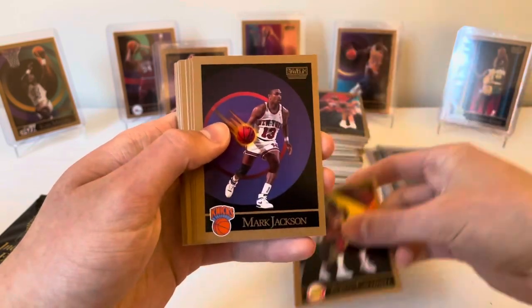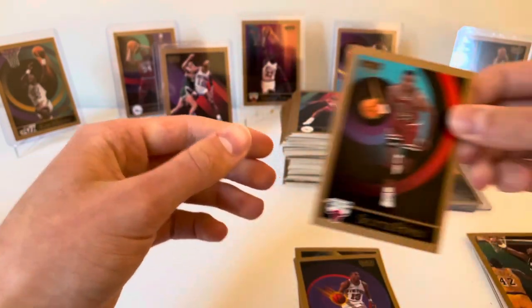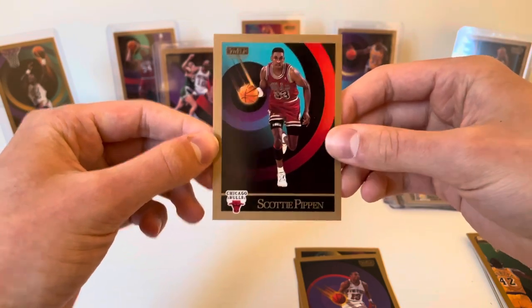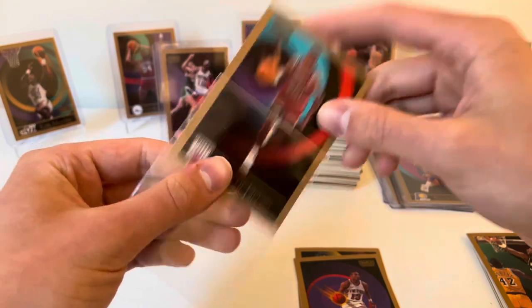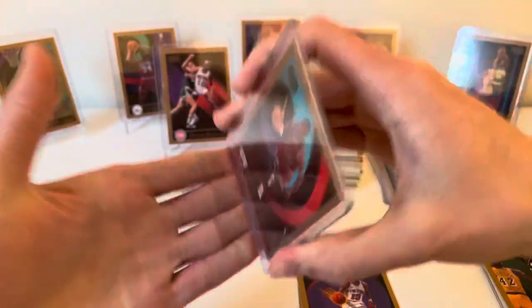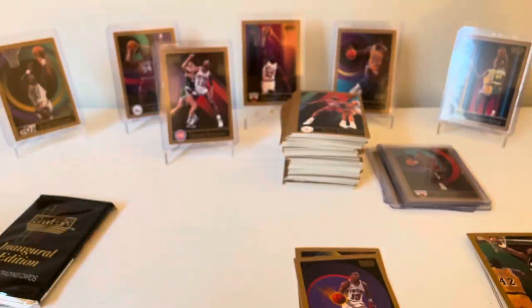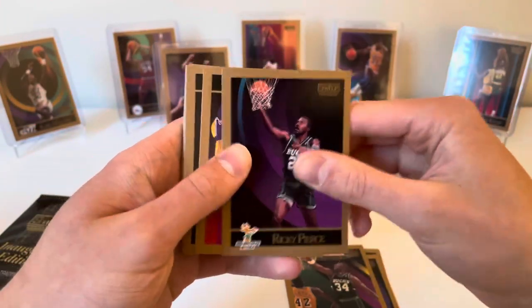Pack eleven: Adrian Caldwell, Mark Jackson — there's Scotty Pippen! Very nice, a little bit left to right. Scotty Pippen! Greg Anderson, Ricky Pierce.